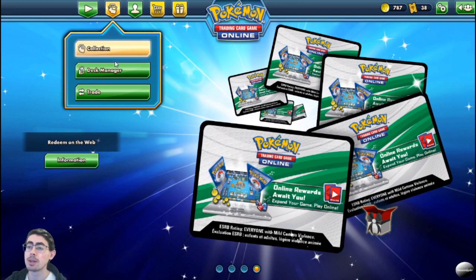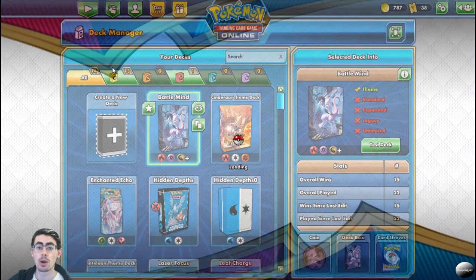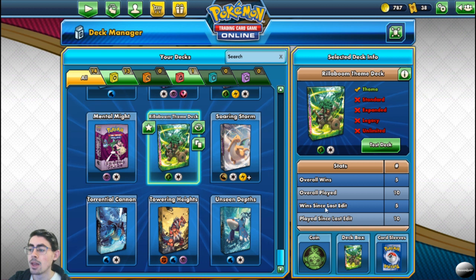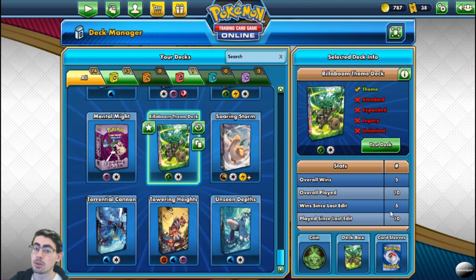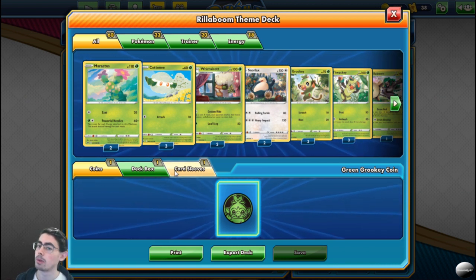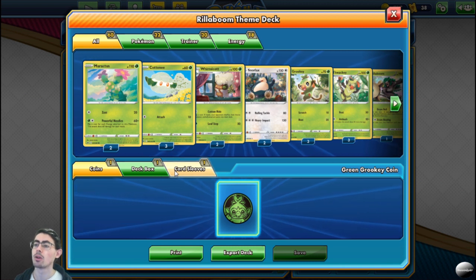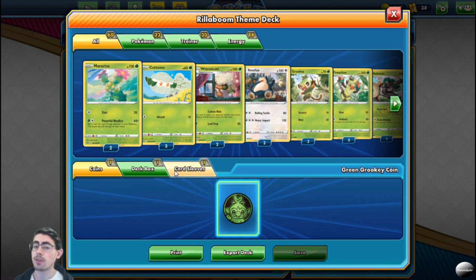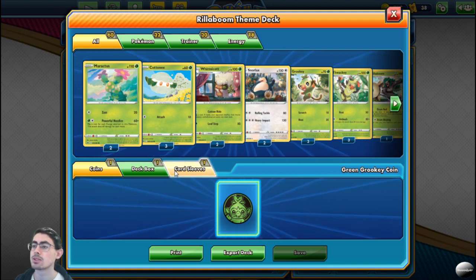Starting off, I want to jump in and look at the Rillaboom deck, as it was the first one I picked up and bought — and I'm a sucker for grass types. Looking at the stats, it's not a great win-loss ratio. I played 10 games and won five, so I'm sitting on exactly 50% with the Rillaboom deck. It's in an awkward place because there are two big fire decks in the current meta: the Cinderace deck which just got released, and the old Charizard deck. Those two fire decks are played predominantly, and because of that this deck is very difficult to play because you're constantly playing into your weakness.